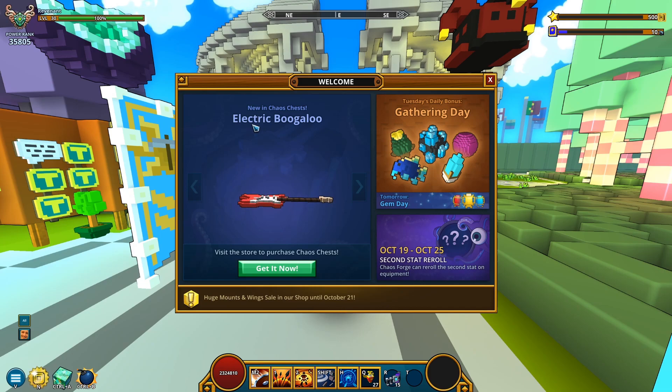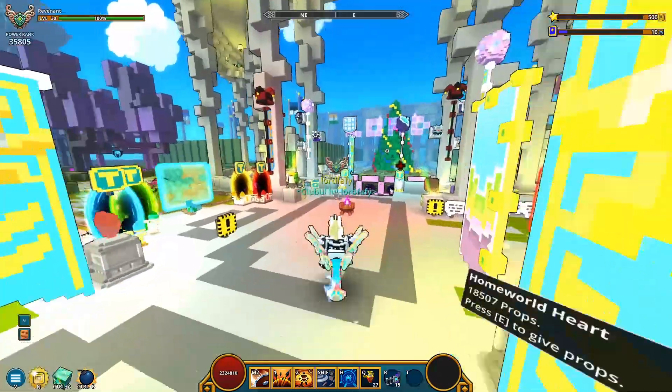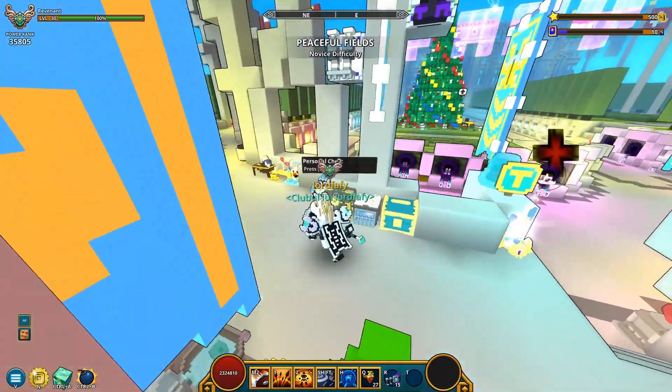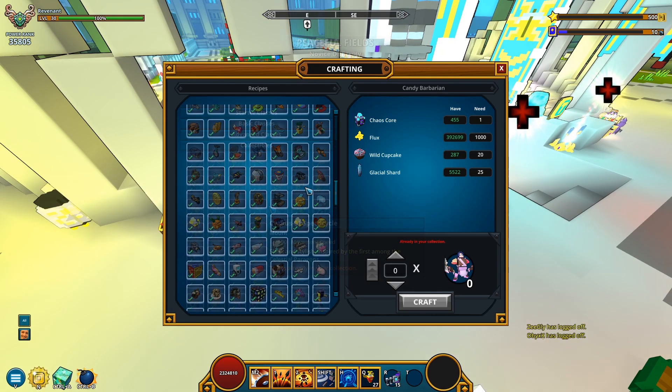Anyway, this week we seem to have the Electric Boogaloo, which is a mount — it kind of looks like it could possibly act like a floating carpet judging by this preview right here, but I guess we're gonna find out together soon enough. Let's just approach the Chaos Core Crafter and craft it.